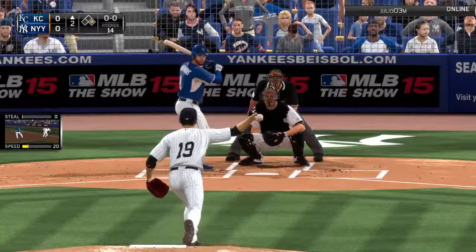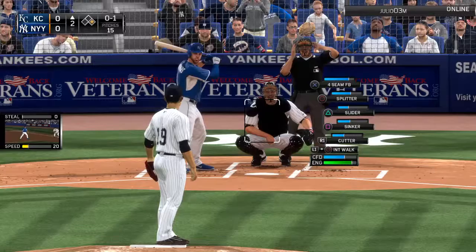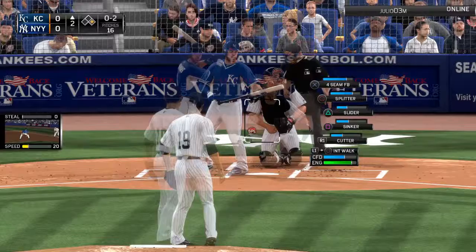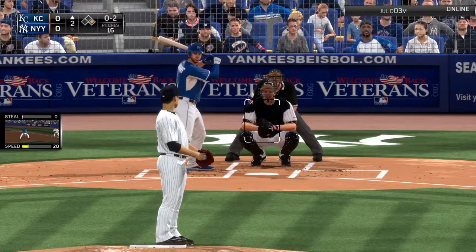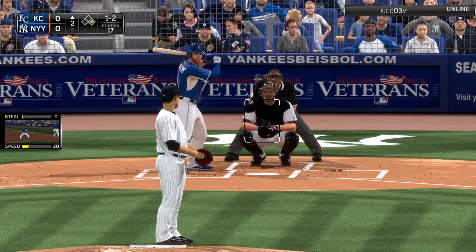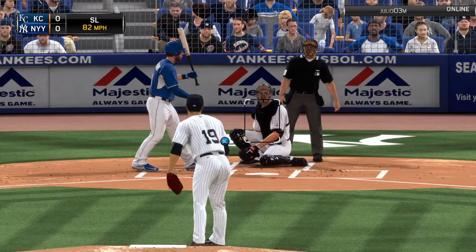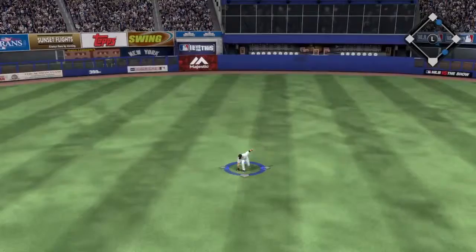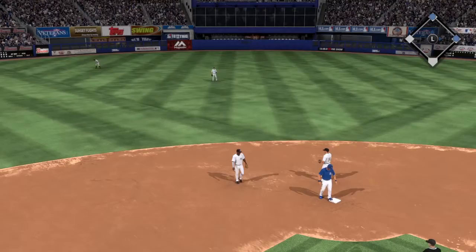Runner on first, nobody out — here's third baseman Mike Moustakis. Fastball right down the middle, strike one, quickly 0-2. He will not chase that splitter — one ball, two strikes. Slider almost hit him — two balls, two strikes. Fastball lined up the middle — that's going to be a base hit. So two sharp singles for the Royals, and they're in business here in the second.